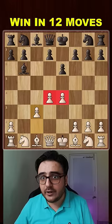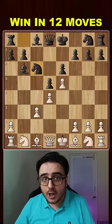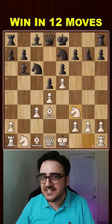Knight c6 — he's building up an attack. We'll develop the bishop and he brings out his other knight, preparing to castle. We will do the same and now if he castles, then he is gone. Let me show you how.